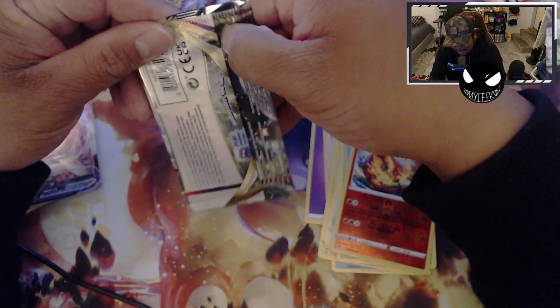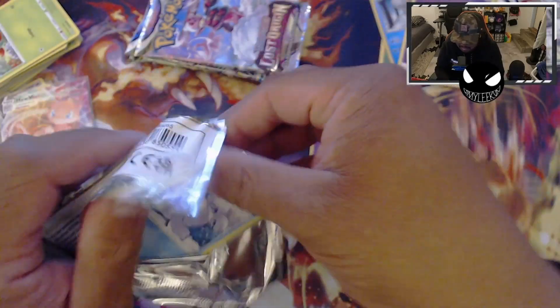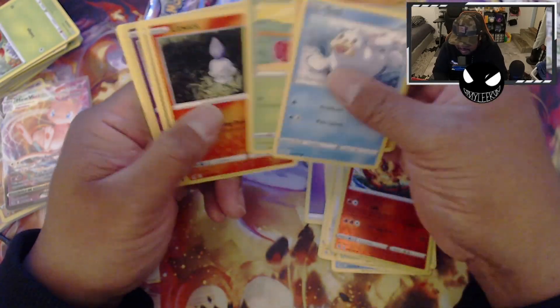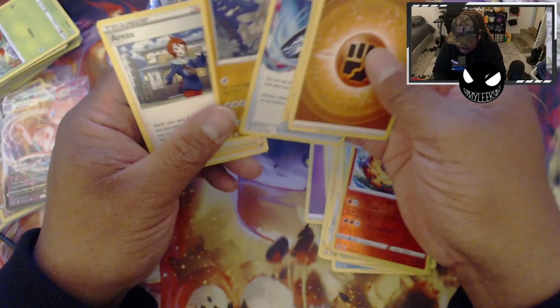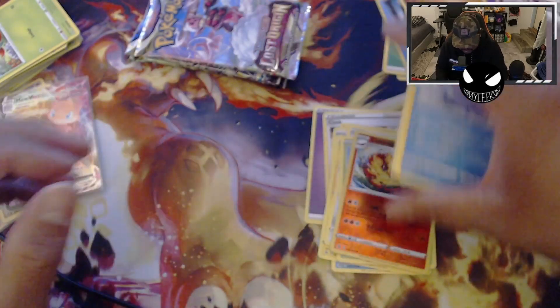Lost Origins is next, let's go! White code card — I don't know if there's trainer galleries in here, but there's a Shuppet, and an Energy, Lost Vacuum, Relicanth, and Arizu. Wait, what?